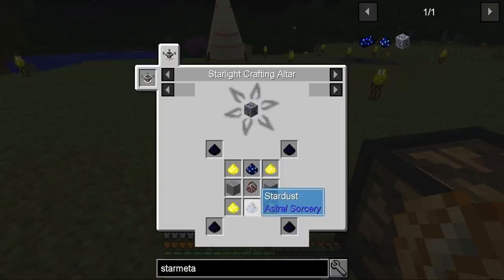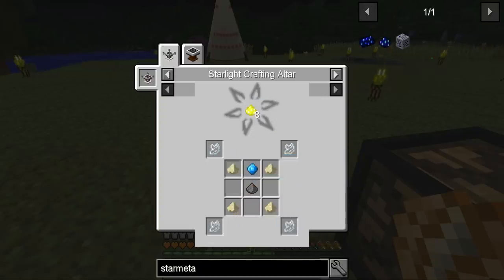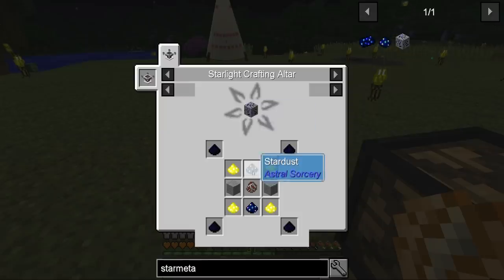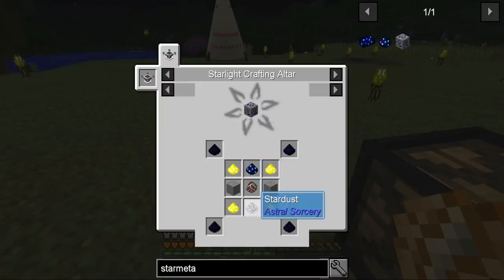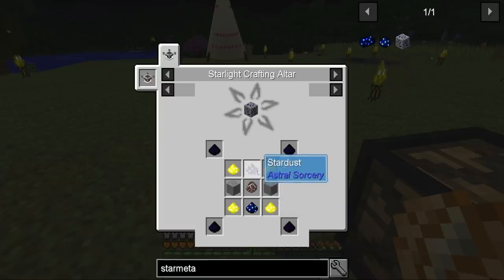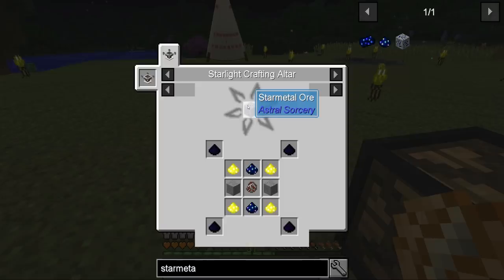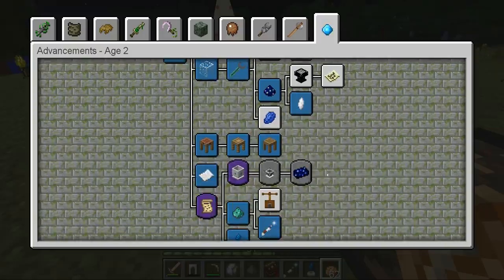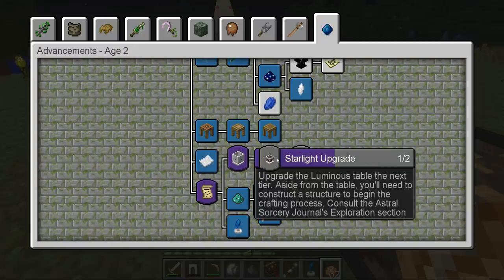These things — the stardust ingredients — are easy to make, like sand and stuff. The main challenge is the two stardust here; the rest I've looked into is kind of easy or we already have it. We could technically do this right now and get one star metal ore, and from that one ingot, which will advance us in the quest.